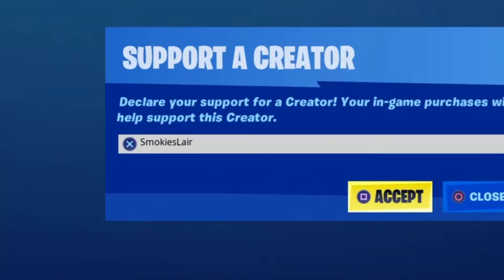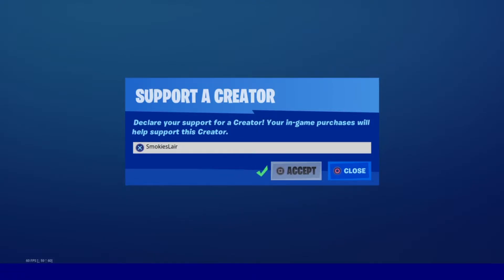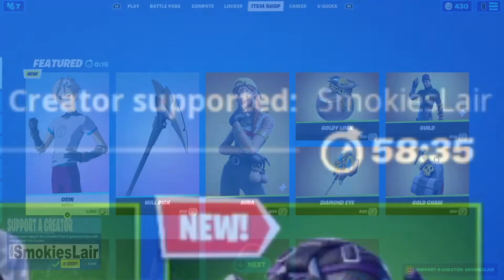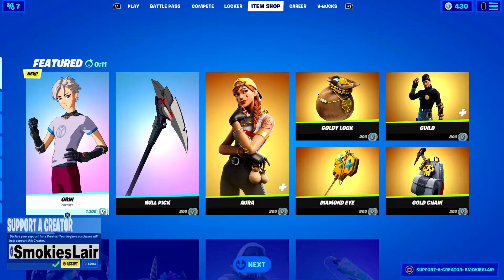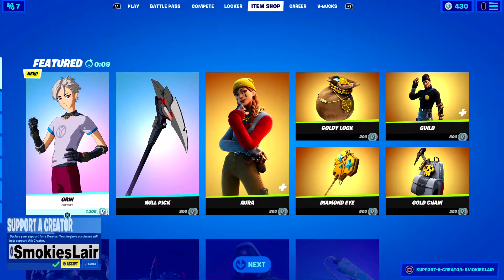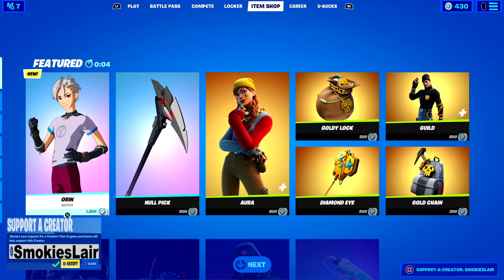Remember guys to enter code Smokey's Lair into the creator code spot in the Fortnite item shop to help the stream grow. Good evening ladies and gentlemen, boys and girls, and welcome to Smokey's Lair. We're working on another Fortnite item shop on January 27th, 2021. I hope you guys are having a great night tonight — let's get into it.